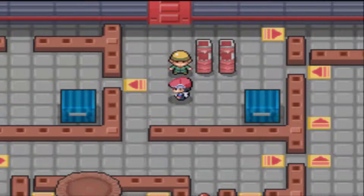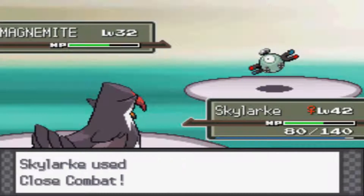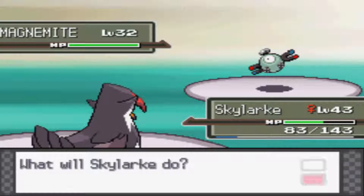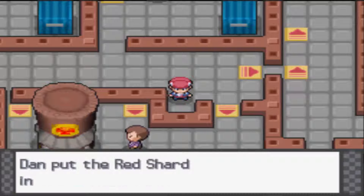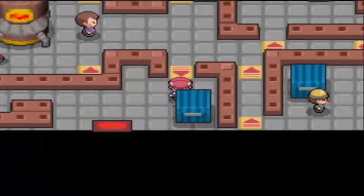We're going through the dungeon. It's pretty quick. Magnemite — dead. Magnemite — dead. Magnemite — dead. We are pretty high level now. It's awful to say, but we are getting pretty overpowered. But since I've only got two Pokemon, I can understand it.